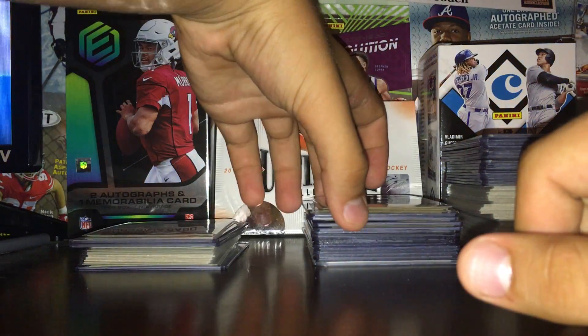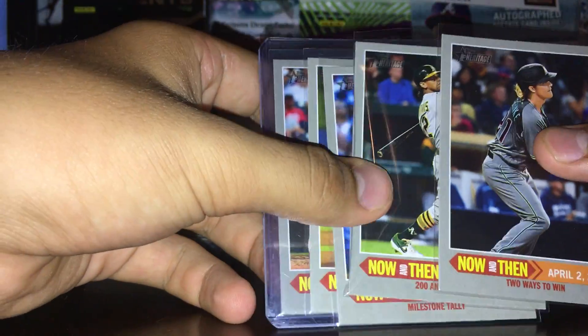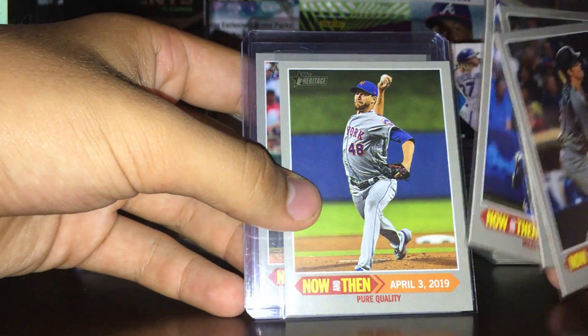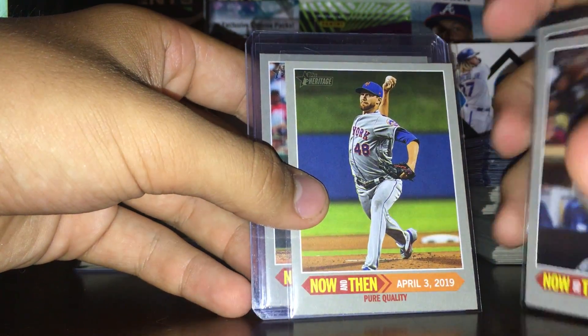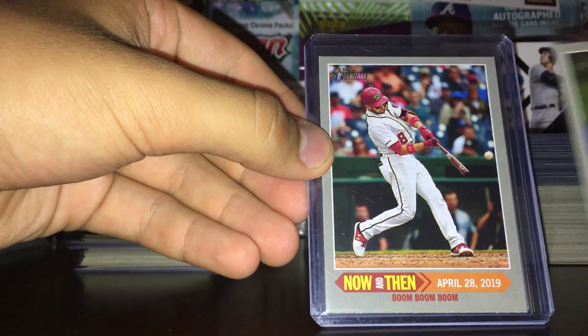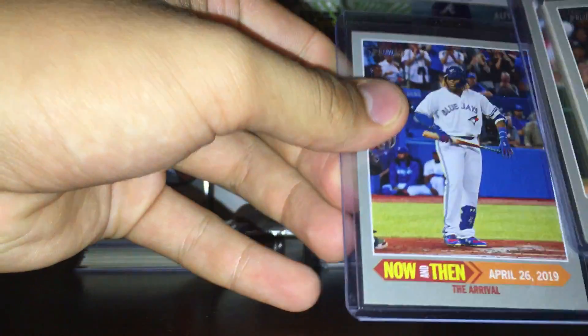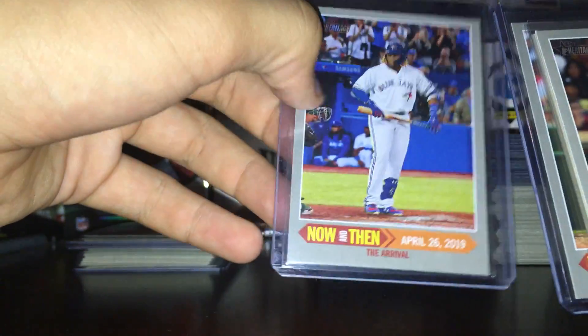Now we got the Then and Now inserts. We have Frankie, Chris Davis with a K, Braun, DeGrom - really nice one right here. Kris Bryant - I didn't realize it was Bryant until I sleeved it up. That's a top-notch rookie. When I saw it I thought there might be some good stuff in here. And a nice Vladdy Guerrero Jr. rookie.